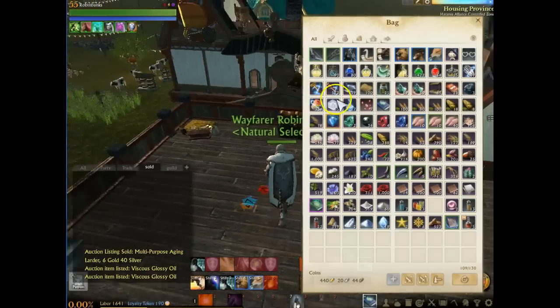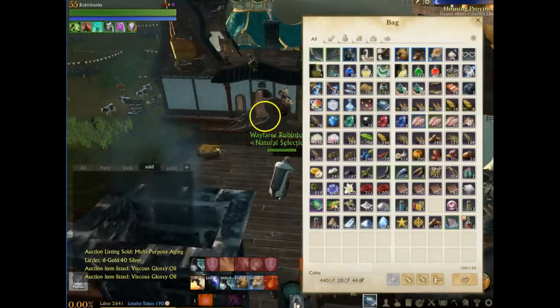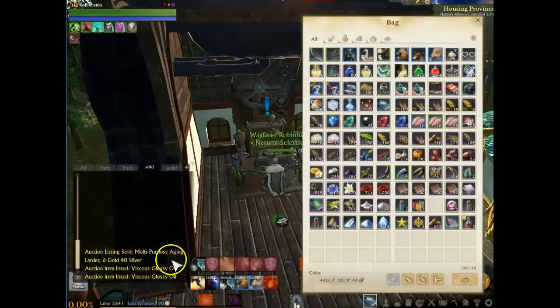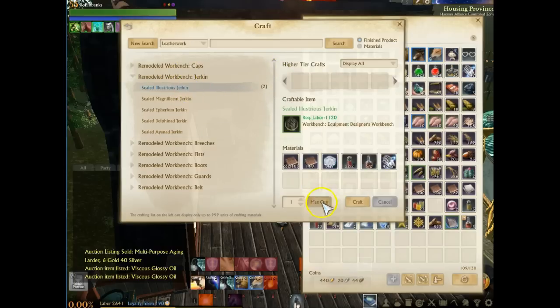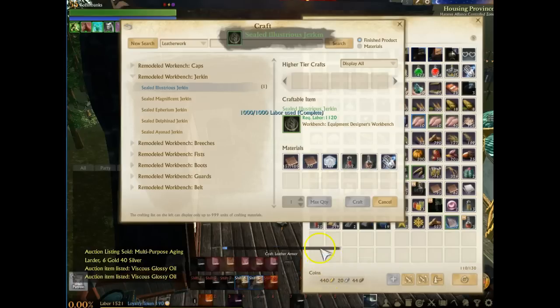The glossy oil might not sell right away — that's fine. We're going to go ahead and do some other crafting while we're waiting. If those sell in the next couple minutes, you're going to want to relist two again right away. You don't want to have more than two or three on the auction house at the same time because then you're competing against yourself. It's like a little mini game — you're waiting in the wings, making sure your item sells so you don't keep paying the listing fees. If it doesn't sell in about a minute or two, we're going to check the auction house again.